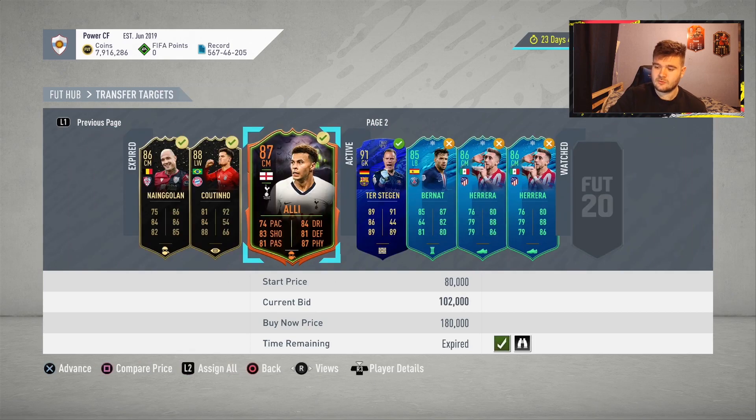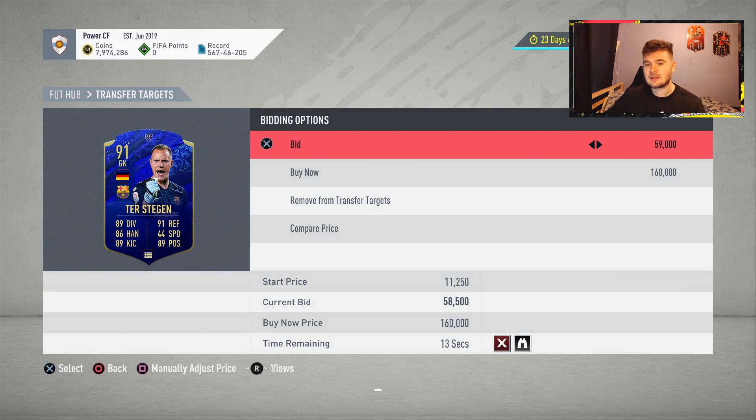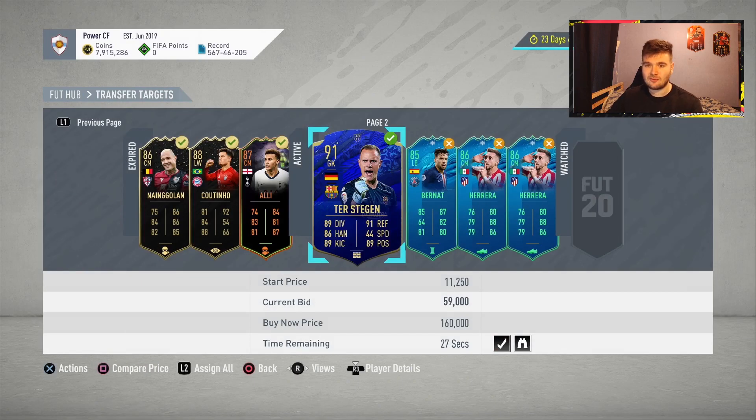Just over 13 minutes left. We've just picked up Dele Alli for 102k. I've sold him before over the last couple of days — the cheapest shadow at the moment is around 110k, so I'm going to try and sell him for around 112 to 115,000 coins. That's pretty decent profit.